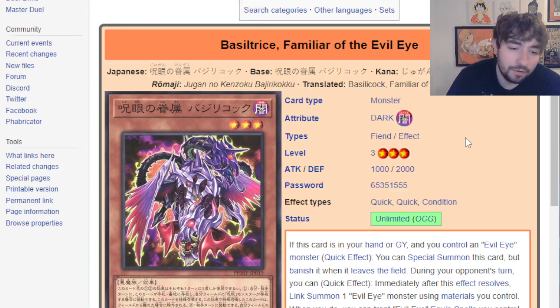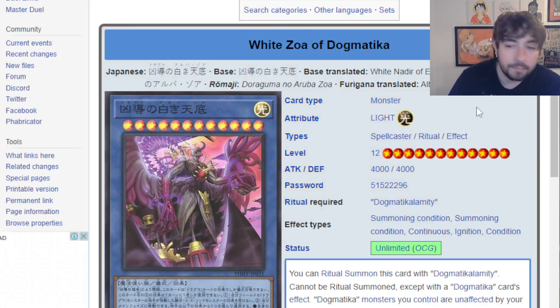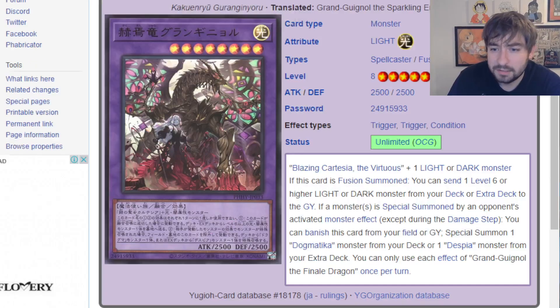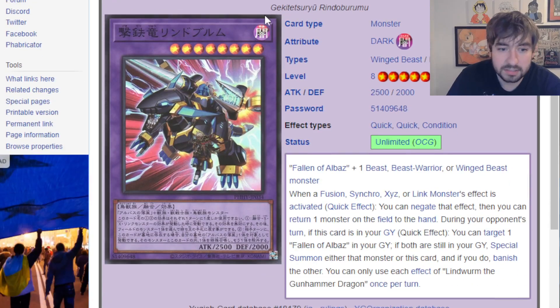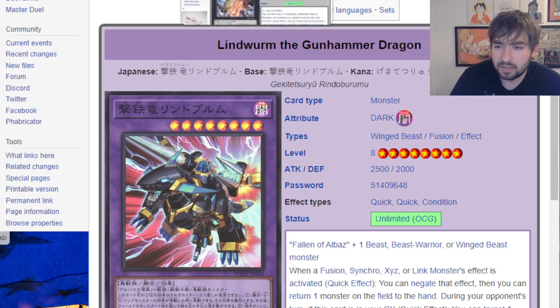Evil Eyes get a really big buff. I don't know if they'll be a good enough control deck to jump into competitive play, but maybe they could be a Rogue deck that sees some regional play. Dogmatika gets a new crazy ritual — it's really powerful when it resolves, but it is level 12, so it's tough to get out. From there, we also get two more Fusion Monsters for the Al-Bazilor stuff, except one of them has Blazing Cartesia the Virtuous in its card text, which means Fusion Deployment can bring that out. Pretty good stuff — both are quite good. There are just so many different ways you can go with Despia and all the different splashable cards.